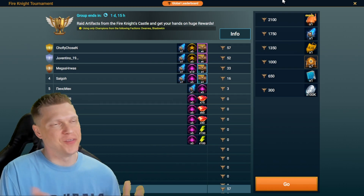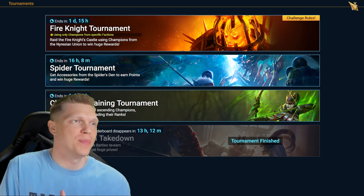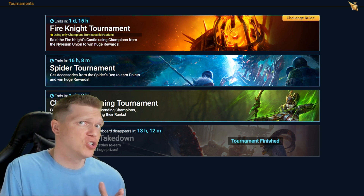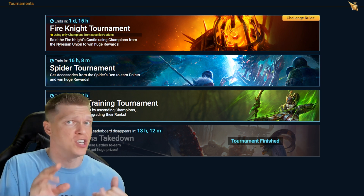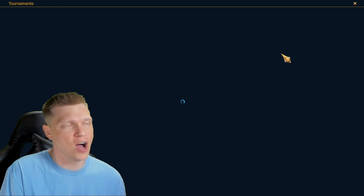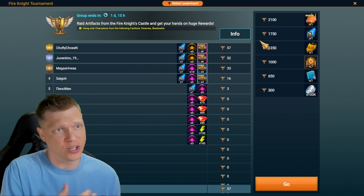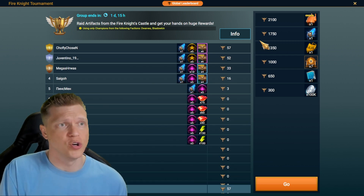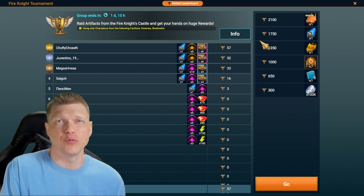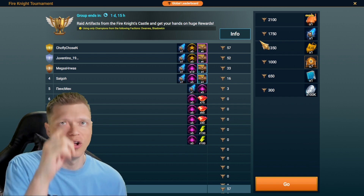Hey, what's up? This is Chosen, and in this video we are going to be talking about the Fire Knight Tournament, where you can only use champions from specific factions in the Niresian Union — which is a little bit challenging because there are only two factions: the Dwarves and the Shadowkin. So that's what we're going to discuss here. Let's get into it.